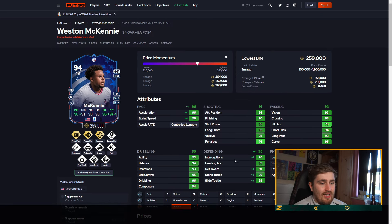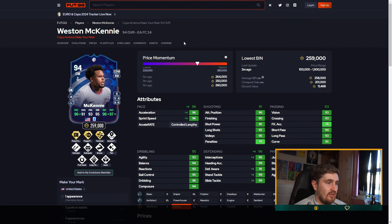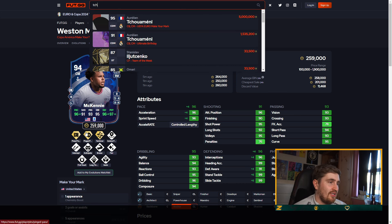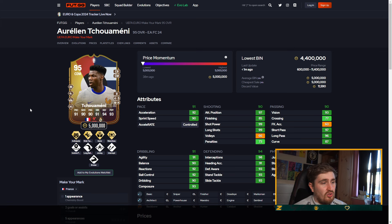Weston McKinney — could be coming to my club Aston Villa. I'll probably put an Anchor on him — near 99 defending, pace, physical, passing's good. Don't know why he's got five-star skills but yeah, this card's really good. I'm not just saying that because I think he might be going to Aston Villa — he's got some really good play styles.